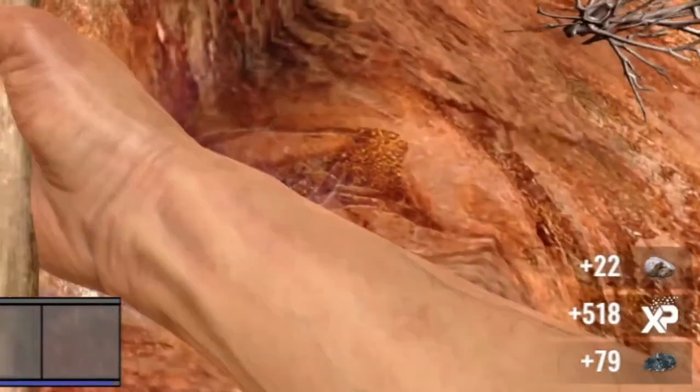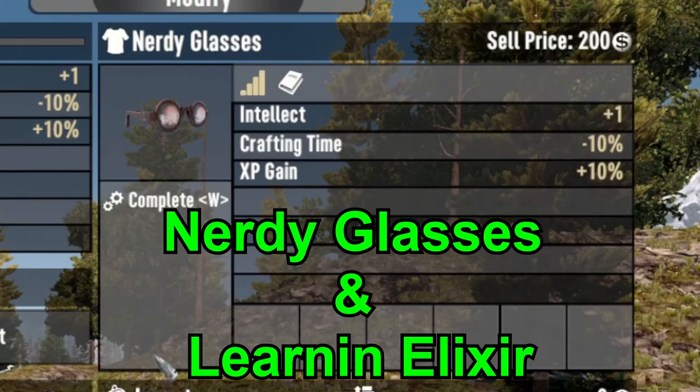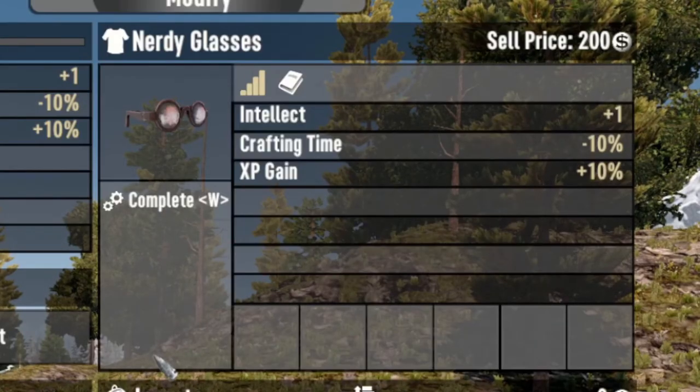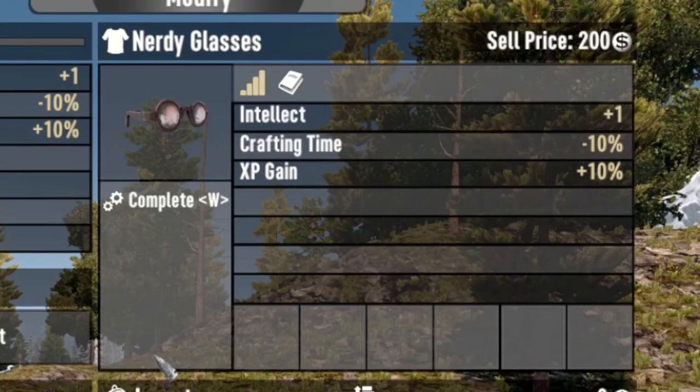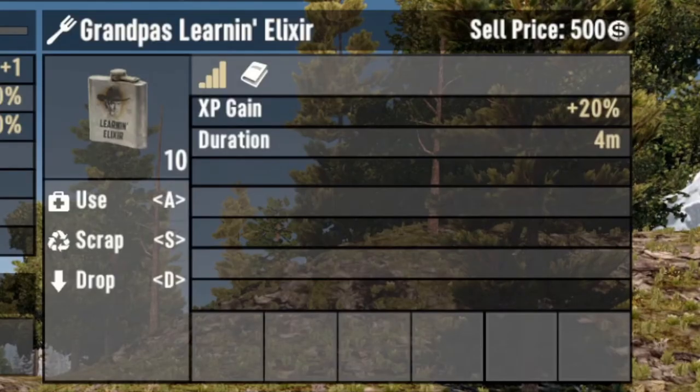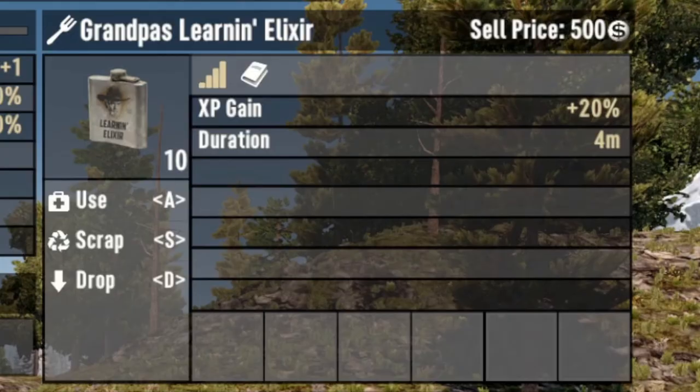Our third method is the Nerdy Glasses and Learning Elixir — this works from early game all the way to end game. There are two items that boost your XP in 7 Days to Die: the Nerdy Glasses and Grandpa's Learning Elixir. The Nerdy Glasses can only be looted or purchased from traders — they cannot be crafted — and give a 10% boost to all XP gains while wearing them. Grandpa's Learning Elixir can be looted, crafted once the recipe is found, unlocked via MasterChef Level 5, or purchased from traders, and gives a 20% boost to XP gain for 4 minutes.